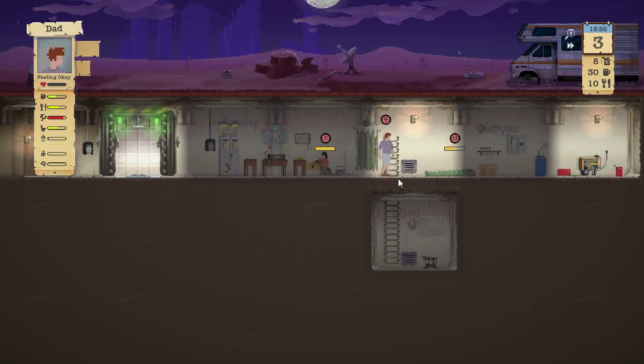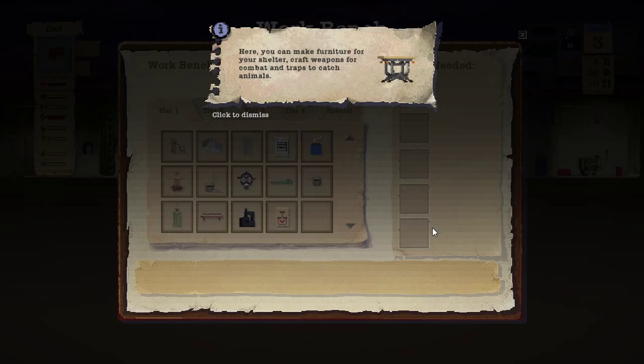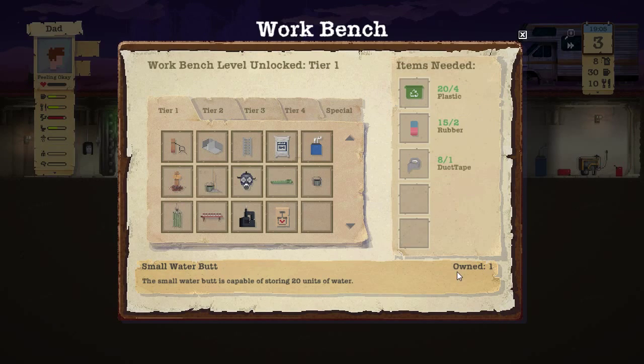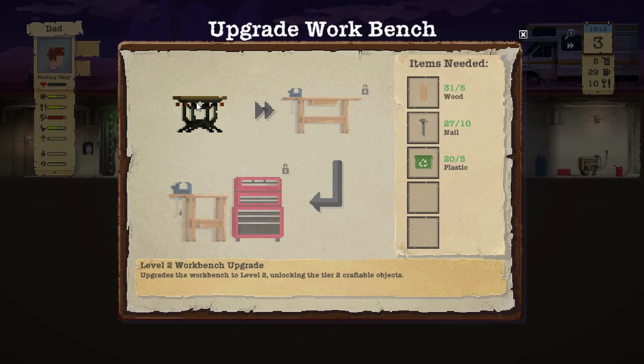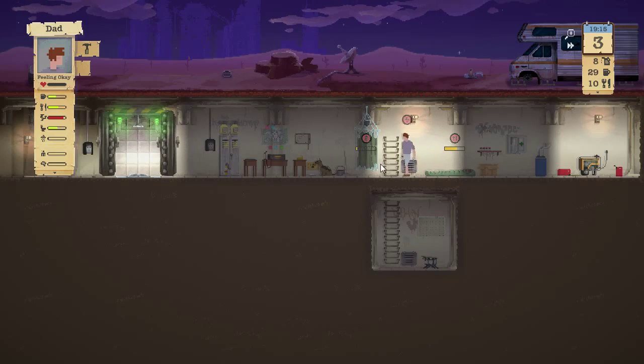Now, dad, I would like you to upgrade to the level two workbench right away, because this gets us access to not only level one but also level two items right off the bat. We can build some better things, especially when it comes to water storage and overall item storage. Let's get him working on that.